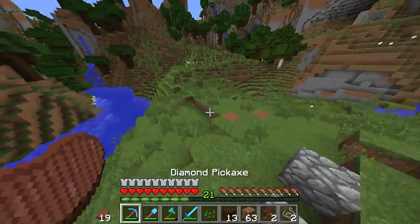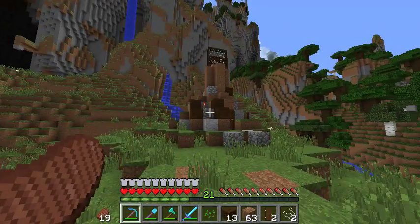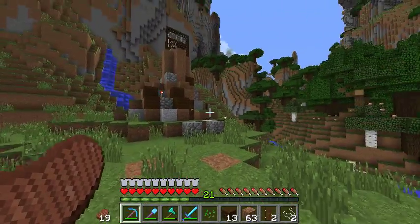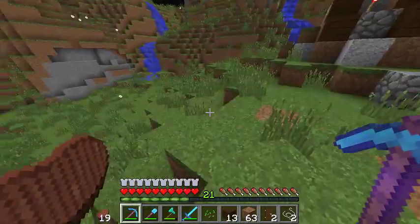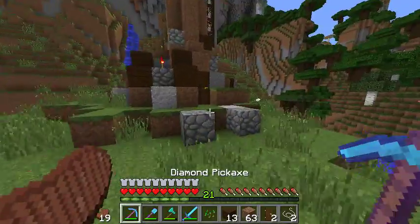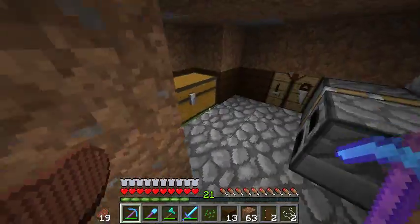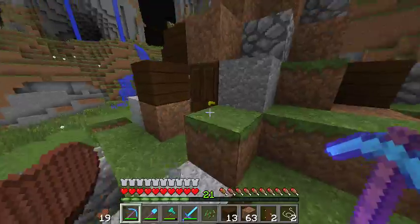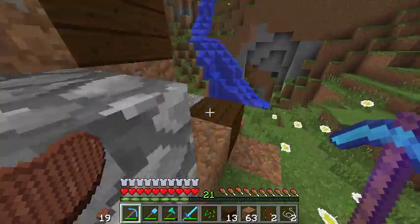If we step back and look at it, it looks really good — but it only looks good if you put the cobblestone and all the other materials. Of course you can modify it, but I like it like this. You have the nice little area inside, and you want to use the spruce door. That's what I like about it.